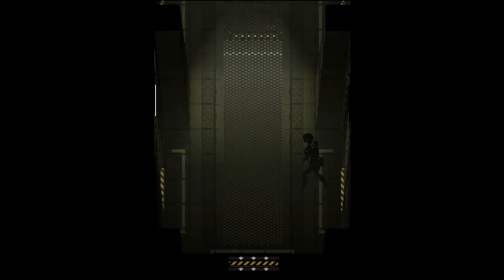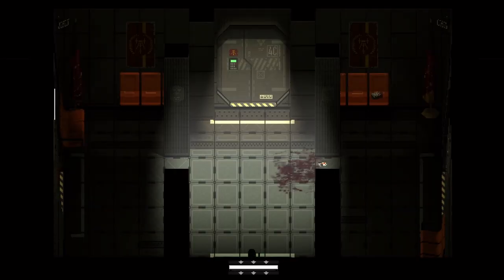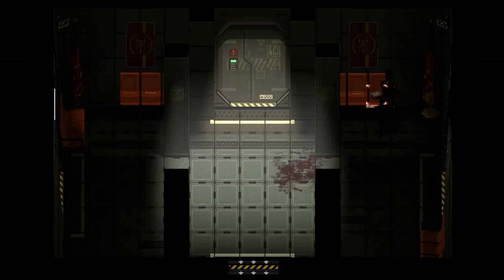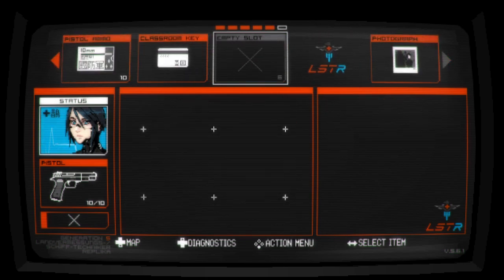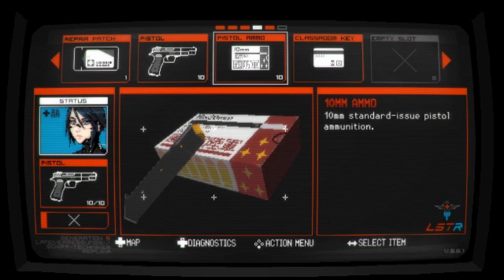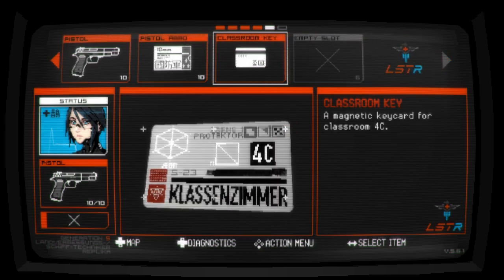Enemies don't appear to follow us from room to room — at least nothing I've found yet, which is good. Looks like our friend Star made it out of here. We'll grab a repair patch and another magazine. You can only hold 10 rounds in the gun and then you have to reload. Our inventory is going to start becoming an issue — you can only hold 6 items. Ammo stacks, I believe, but I don't know how much fits in one slot.